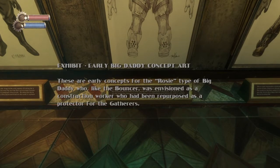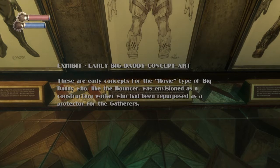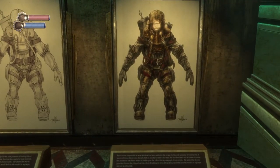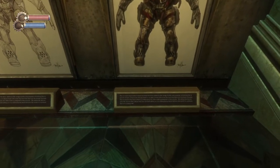Early concepts for Rosie — the type of Big Daddy who, like the Bouncer, was envisioned as a construction worker and had been repurposed as a protector. And this is like a more high-definition rendering of that same thing.